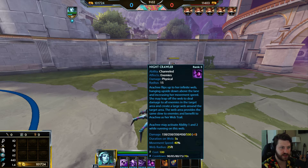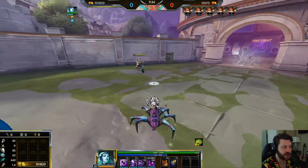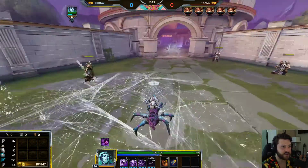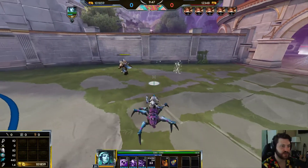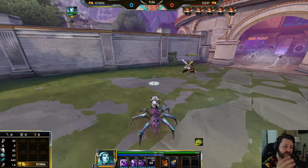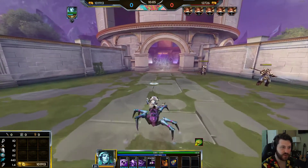Arachne's ultimate is Nightcrawler. She flips up to her infinite web, hanging upside down above the lane and increasing her movement speed. She may leap off the web to deal damage to all enemies in the target area and create a large web around that area providing the same slow and benefits as her web trail. When she alts, she's CC immune, upside down, running around. Enemies inside the web area get slowed, enabling your team to follow up.